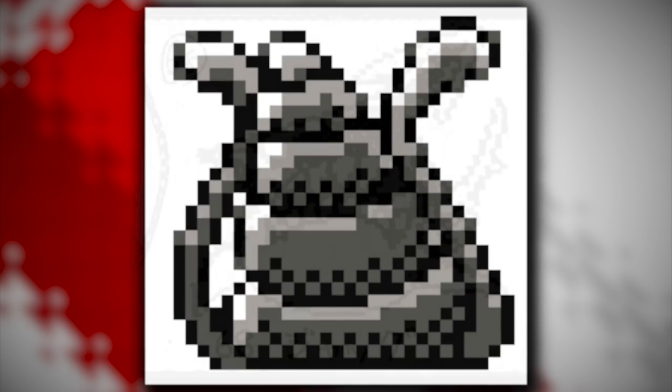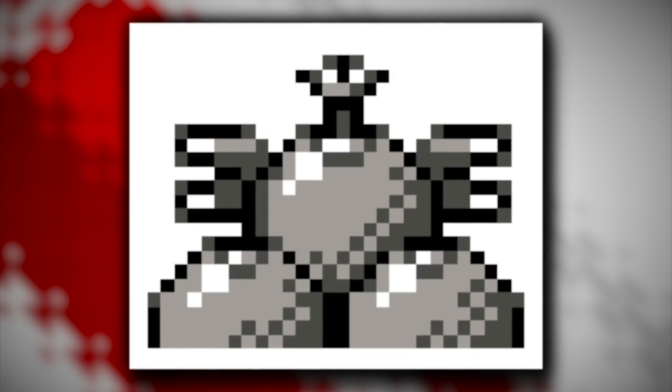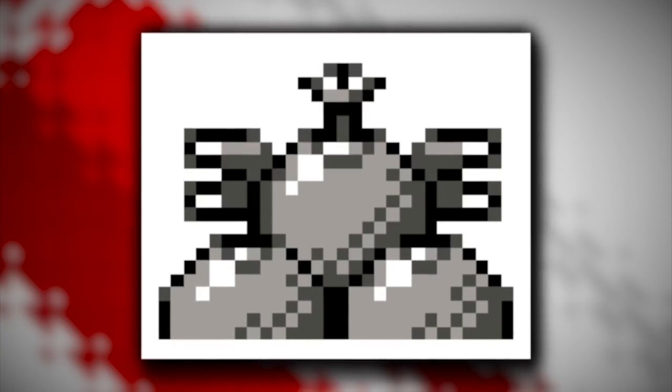There is also a crocodile that may have influenced the Totodile line, a potential evolution for Shellder, a shark that somewhat reminds me of Sharpedo, and a seal-like Pokémon that perhaps became the cut Gen 2 starter Kurusu. These are not all the beta designs, and some Pokémon looked exactly the same as their final designs, but I still found these to be quite interesting.